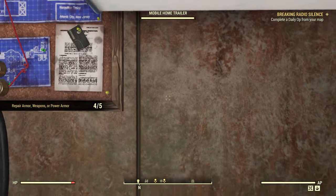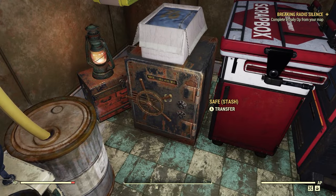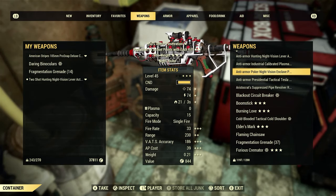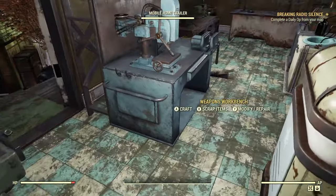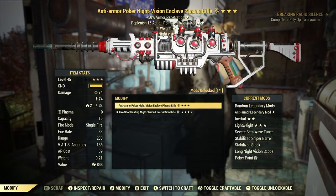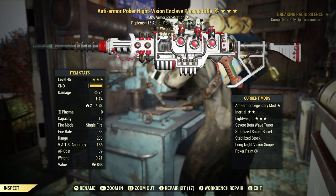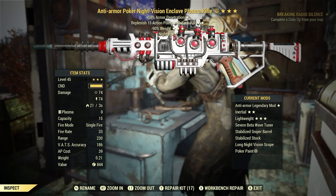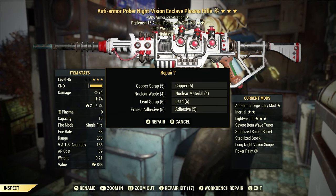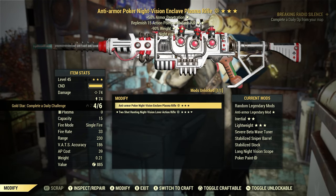We need one more repair. Let's go to our weapons workbench, go to Modify then Inspect/Repair — same deal, it gives us the option to use a repair kit or a workbench repair. We'll go workbench repair. There we go — repair armor, weapons, or power armor, five for five, done. Just like that, giving you a couple of options.